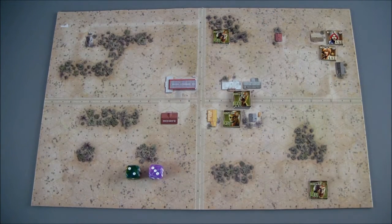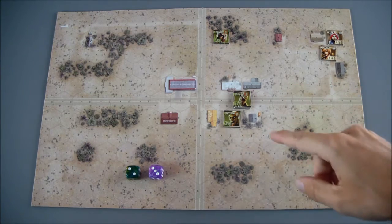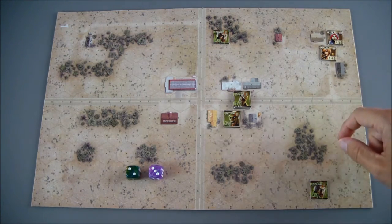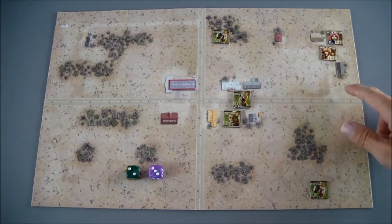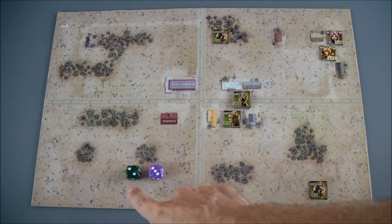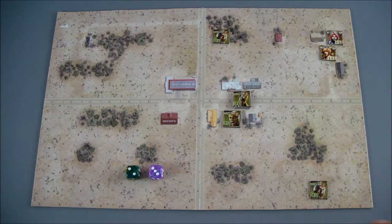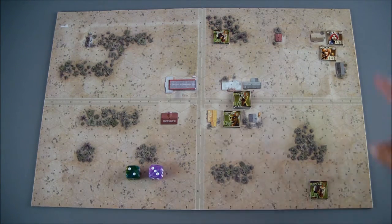When rolling initiative, you're rolling against reputation — equal to or under is a success. The players rolled a 3: Tanya's reputation is 5, Beck's is 4, so the 3 is below both — a success. The zombies all have a reputation of 4, so their 2 is also a success; they will also activate this turn. The side with the highest number activates first, so the players rolled 3 — the higher of the two — and will move first.